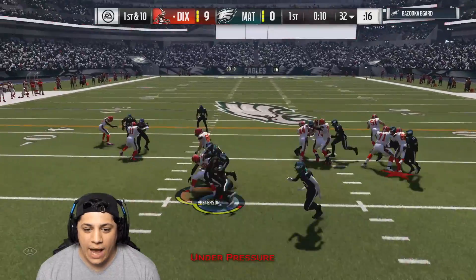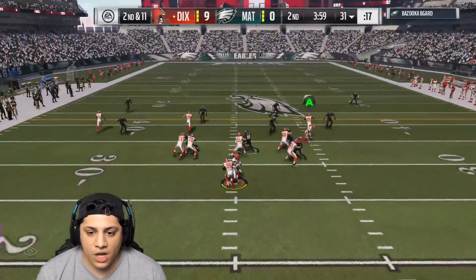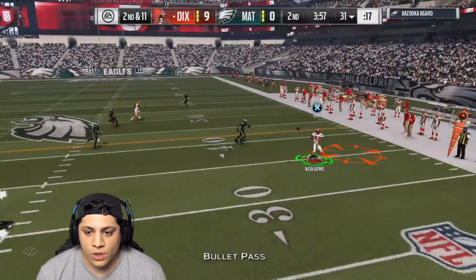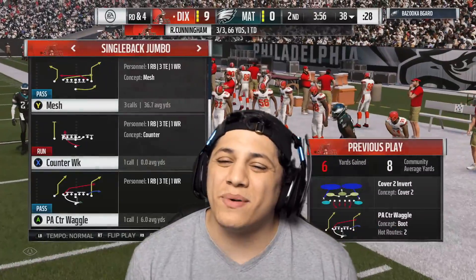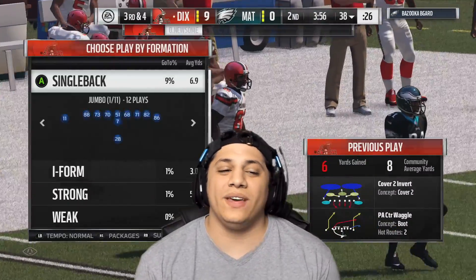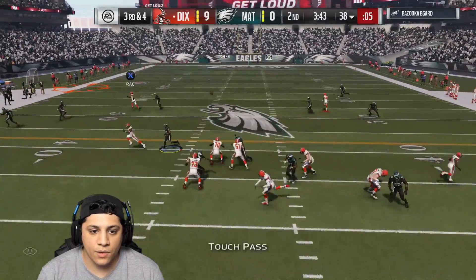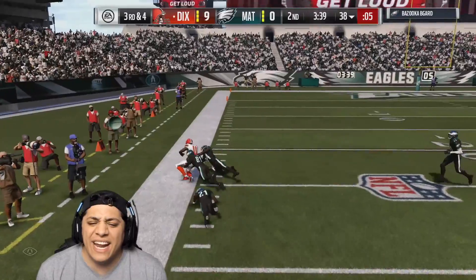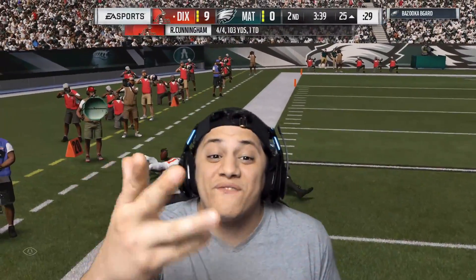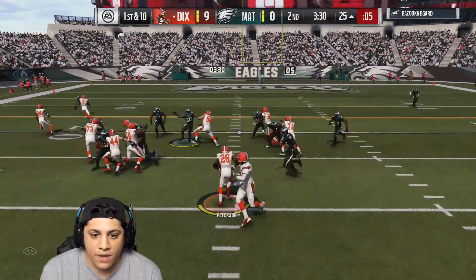Going with the counter — instant block shed from the D-tackle. Let's go, play action. We're going to Dennis Pitta, Ozzie Newsome, and he gets a speed first. I can't even cut up field. There you go — possession catch, keep your feet inbounds. Look at him still fighting forward. We run it right up the gut.